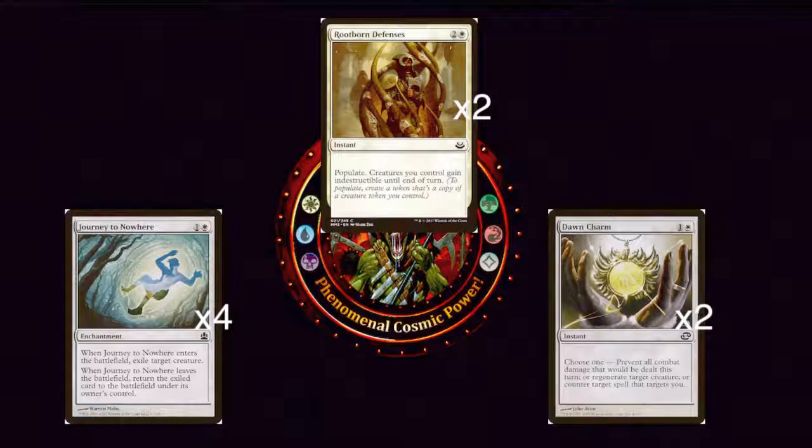Next we have two copies of Dawn Charm — one generic and a white, an instant. Choose one: prevent all combat damage that would be dealt this turn; or regenerate target creature; or counter target spell that targets you. Countering a spell that targets you is really great against burn. More often than not I feel like we're going to be using this for the prevent all combat damage mode, which is called a fog effect — super powerful, especially against Elves, which is one of the most broken decks in the format. Having a couple of fogs in the deck is great against Elves; they think they're going to kill us all at once, and then we're able to come back from it.